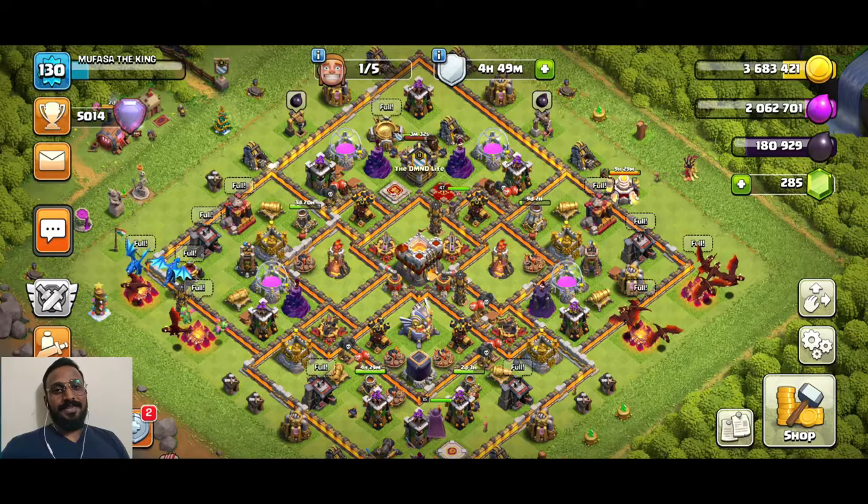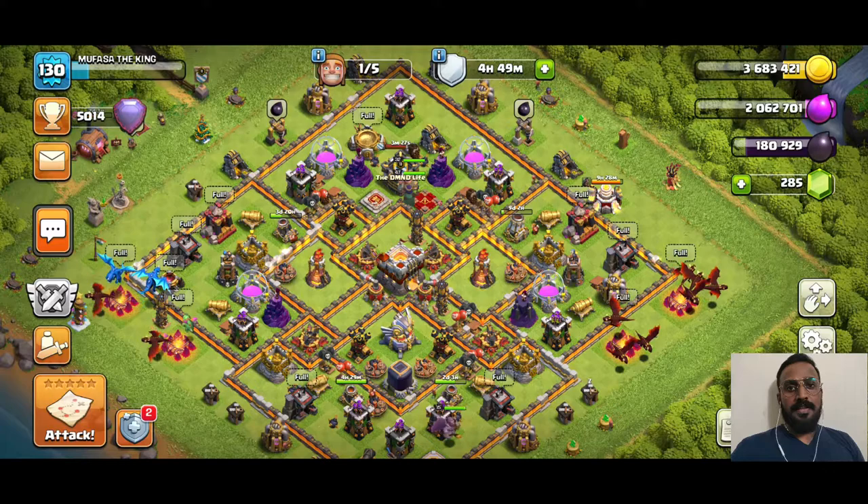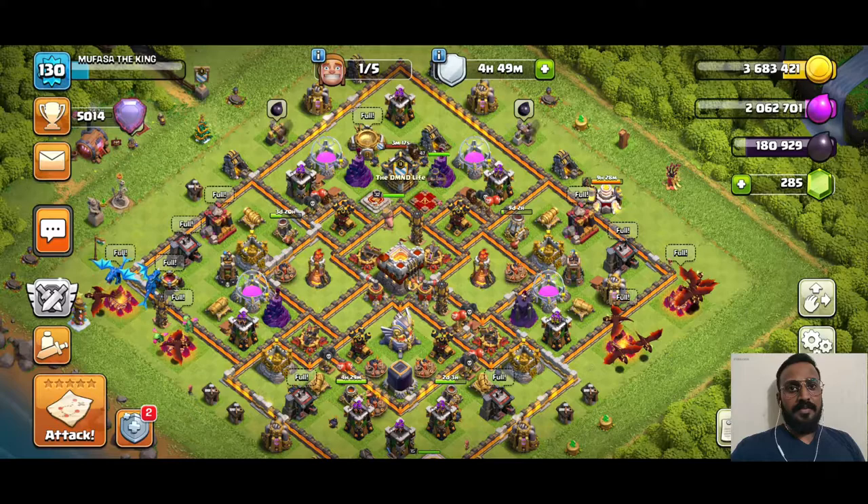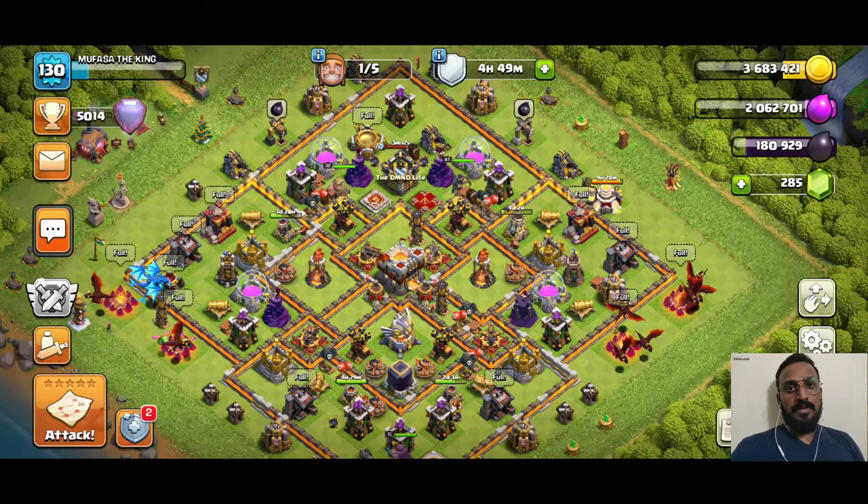What is going on clashers, this is Shane and welcome back to the Black Mamba. So this base can defend itself against any attacks — be it ground, air, a hybrid, a queen walk, a queen charge — any attack that comes in, it can defend itself.